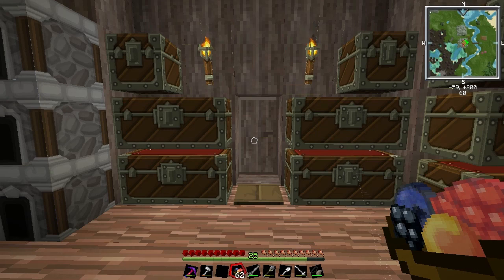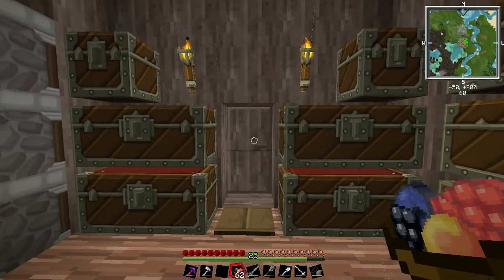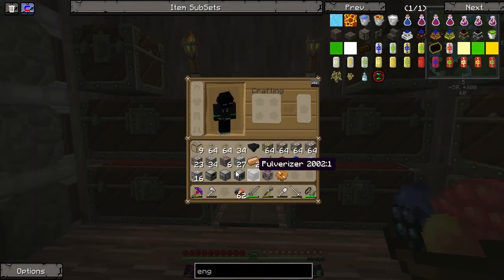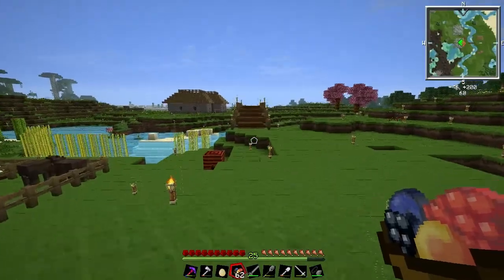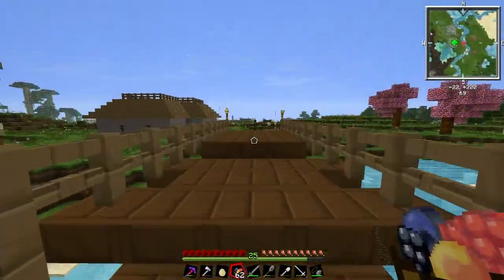Hello everyone and welcome back to another Let's Play video. Today I'm going to set up a little system to smelt some ores in my other building. I've already crafted a powered furnace, a magma crucible, a liquid transposer, and a polarizer. And two clockwork engines — I think they're pretty good in the beginning, though I haven't tried them yet.